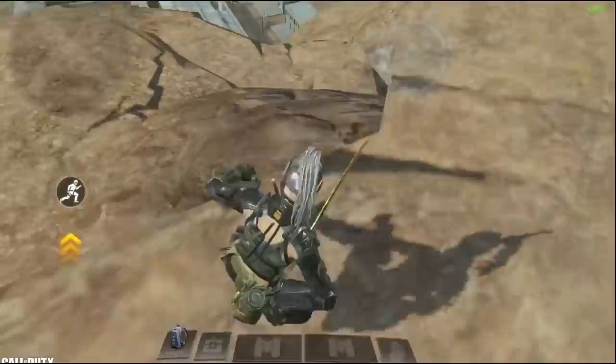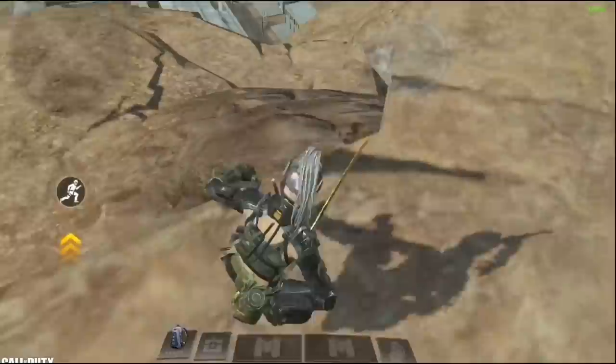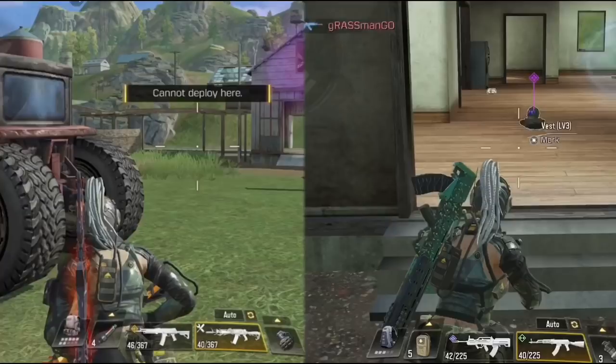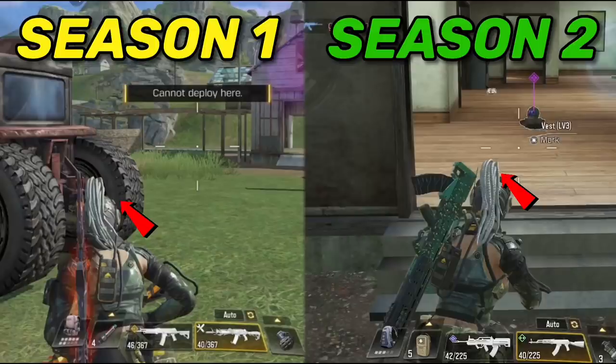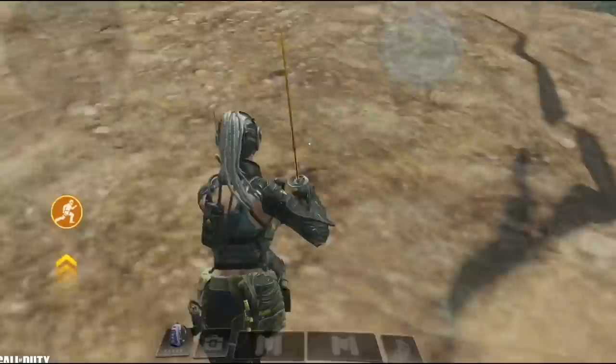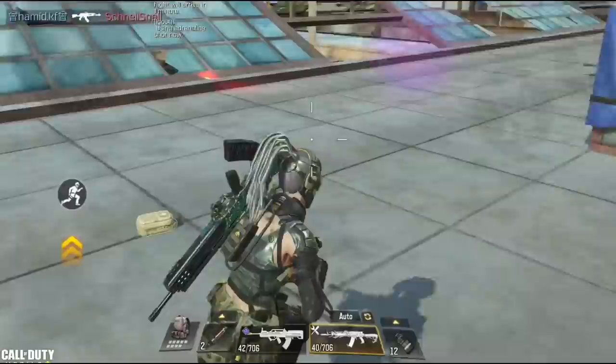Next we have the movement changes. They made the movement smoother and it's really satisfying. Players with potato devices and low FPS may not notice the difference. The biggest change is they moved the character back to the original position — last season it was more to the left, now it's close to the center. You can also now slide while running up hills, which can help you dodge bullets easier in those areas.